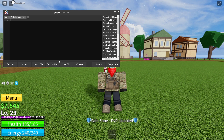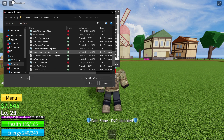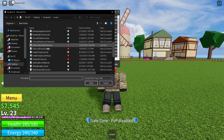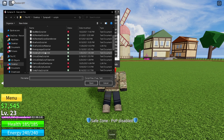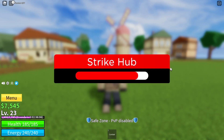As I told you, I'm going to use Synapse, so let's inject the executor now and I'll show you this script. It's called StrikeHub, I believe. Let's see — execute file — and I have a lot of scripts here. Let's select this one. And now let's wait till it loads. There it is — StrikeHub.